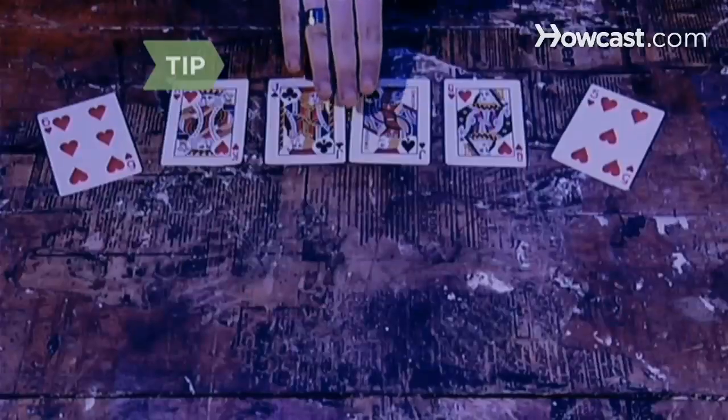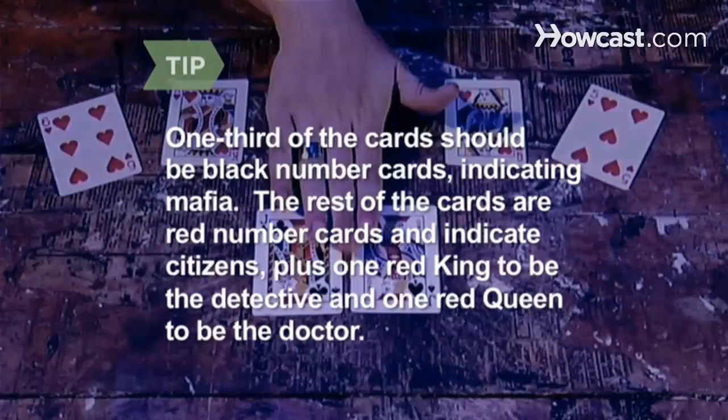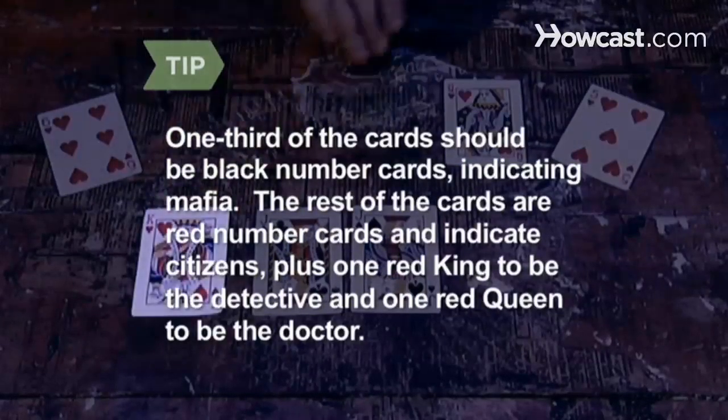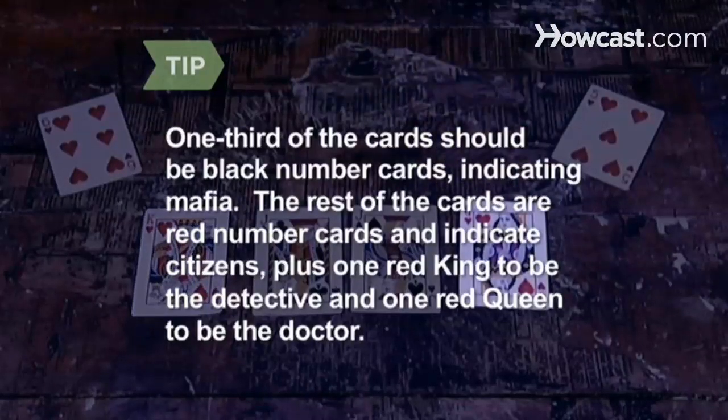Step 1. Designate one player to be the moderator. The moderator takes a card from the deck to represent each other player. One-third of the cards should be black number cards indicating Mafia. The rest of the cards are red number cards and indicate citizens, plus one red king to be the detective and one red queen to be the doctor.